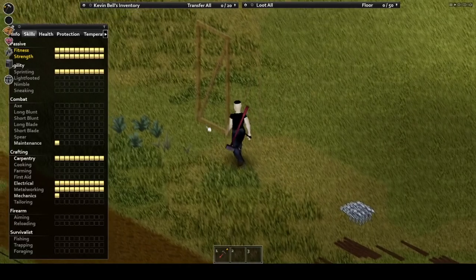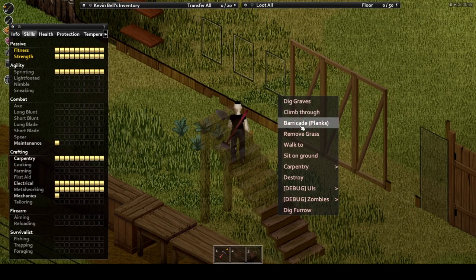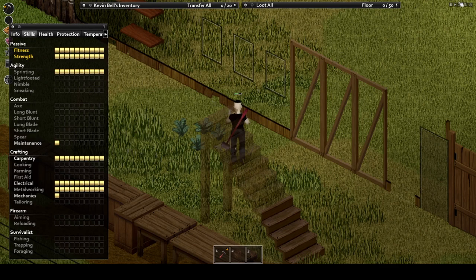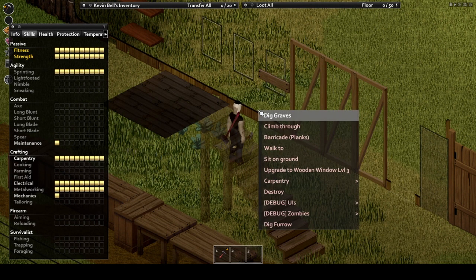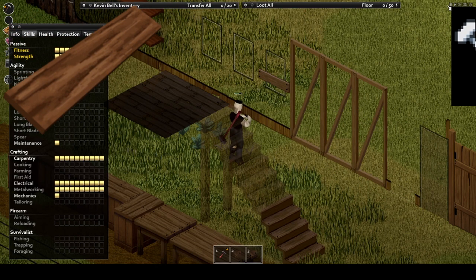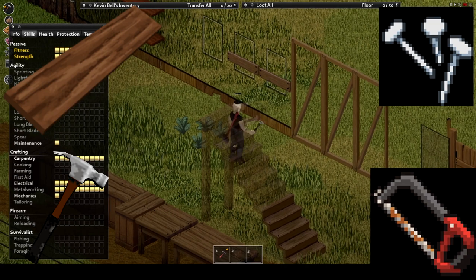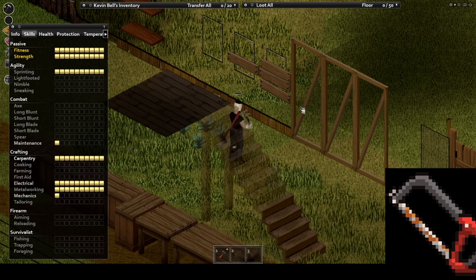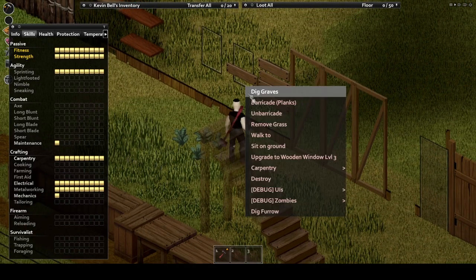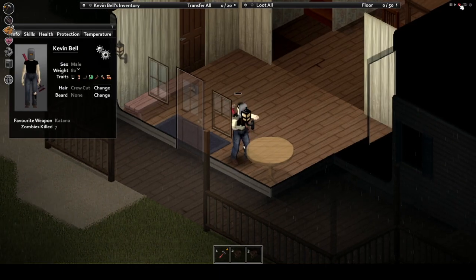The most likely first step for you will be carpentry, be that as simple as barricading a window or a door, or as intricate as framing a home and laying it out. You'll require at least four resources: planks, nails, a hammer, and a saw. All of which can be found by scavenging the local storage units, warehouses, garages, and sheds, or even maintenance closets.